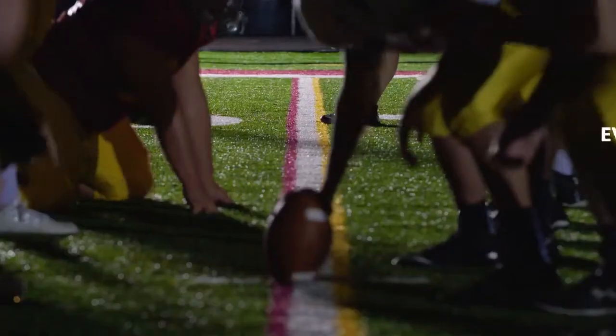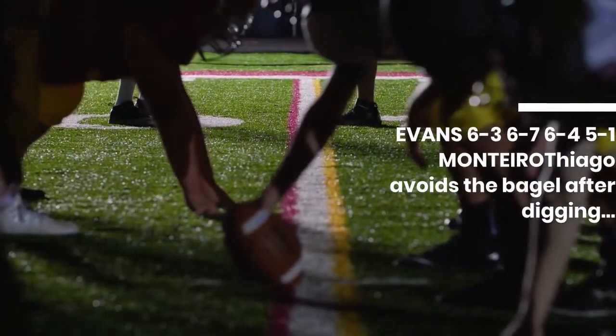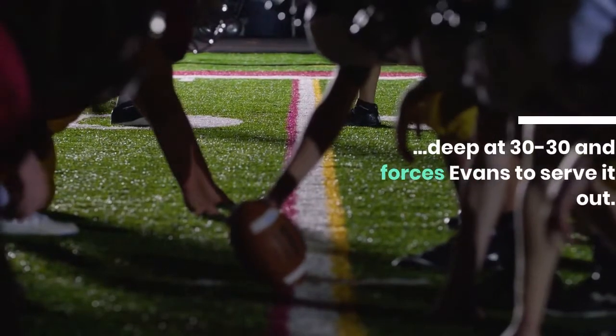The Brit will meet Giron or Huang next. Evans 6-3 6-7 6-4 5-1 Monteiro — Monteiro avoids the bagel after digging deep at 30-30, forcing Evans to serve it out.